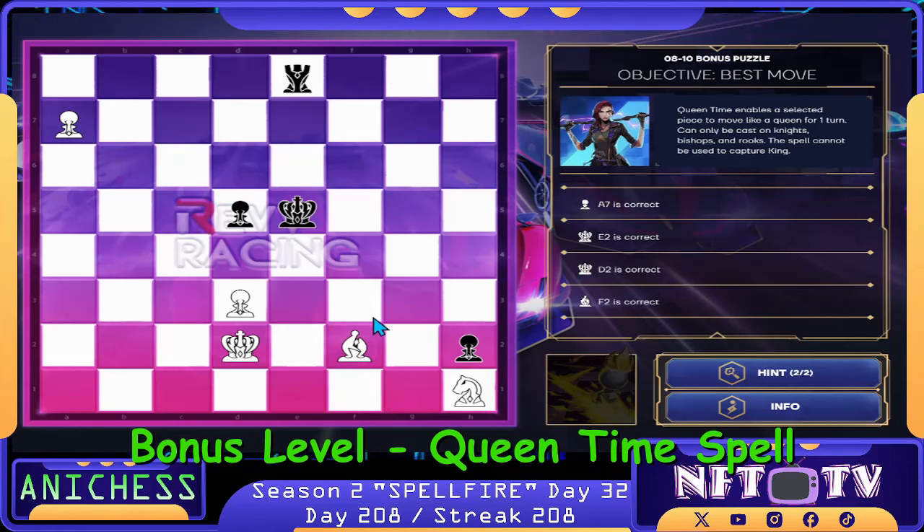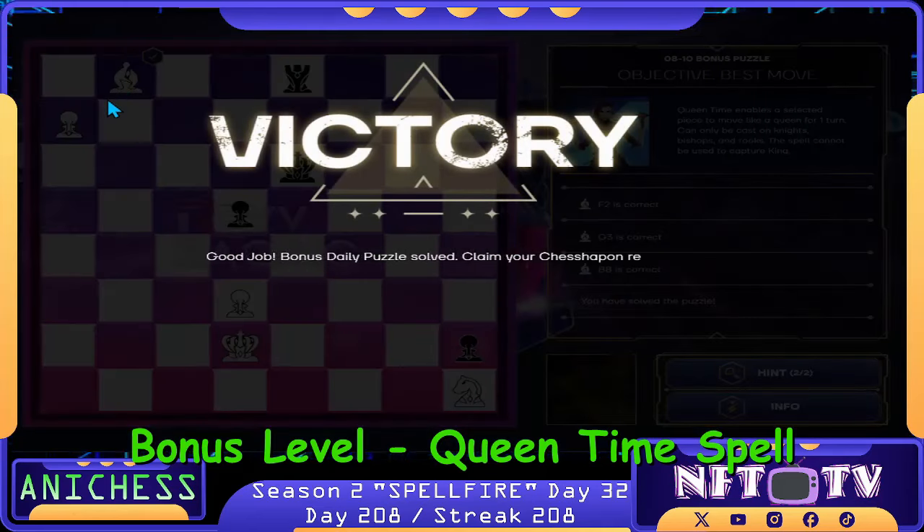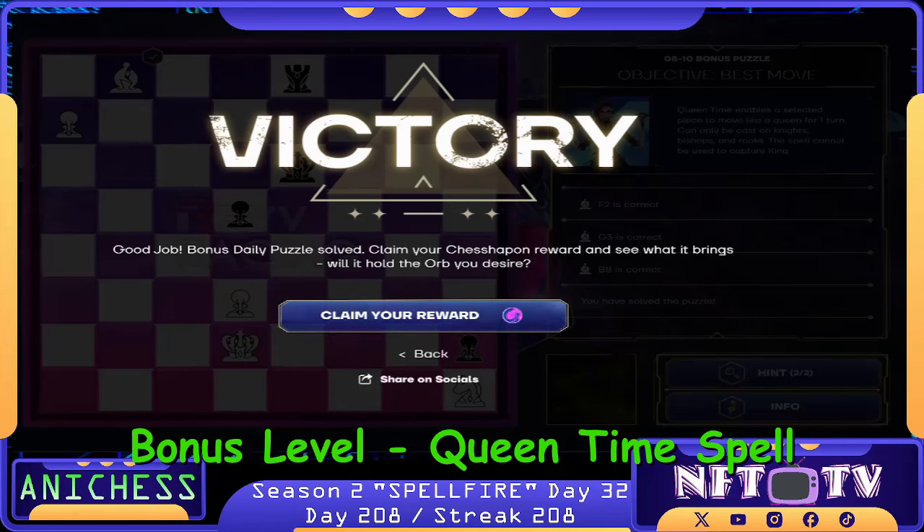Now we can support that one, guys. We can check here — bishop to G3 check. Now we can put that bishop here. Next, bishop to B8. That's correct. Leading to Material Objective, and that would be our puzzles for Day 32 of Season 2 Spellfire. See you again tomorrow, guys. God willing. Bye.